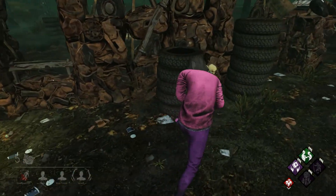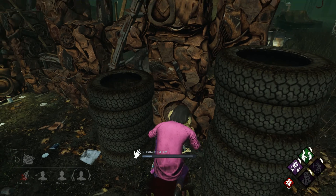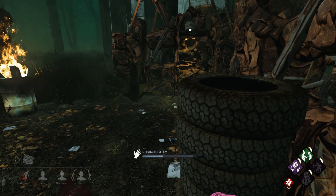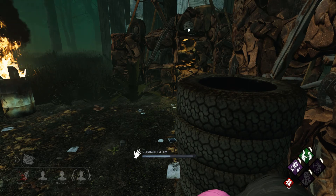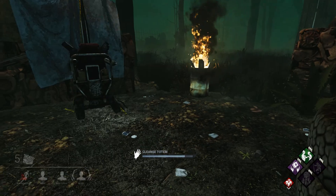There's my totem. Usually I'd use Solidarity with Empathy, but I can't because I'm using healing perks — and that's the whole point of this build.